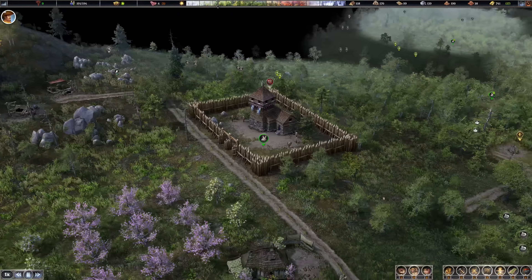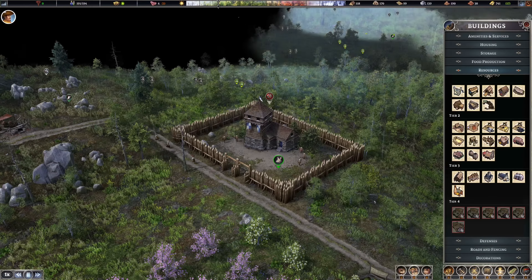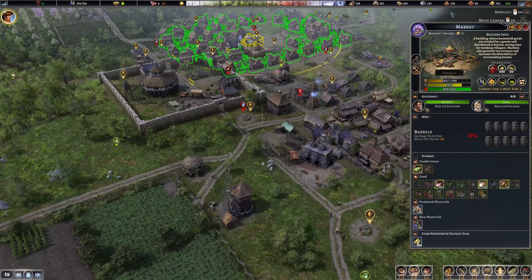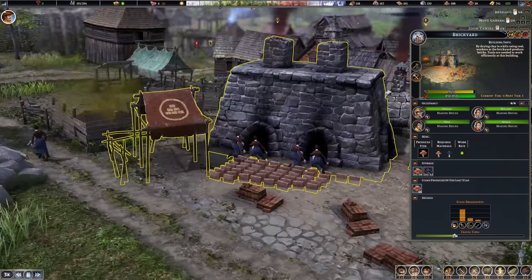Fortifications up here have been finished. We have seven laborers — I would not like to go with soldiers yet, but at least the area is finished. It probably won't get attacked for the moment as long as I don't have any defense up there — they tend to go for defenses first. There are now four people working at the brickyard.